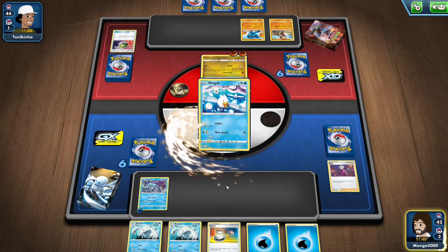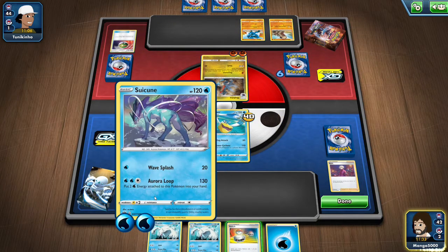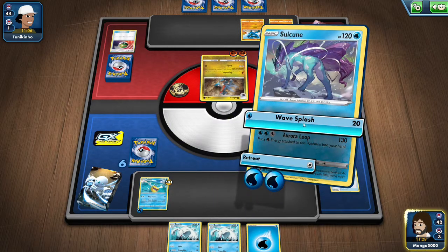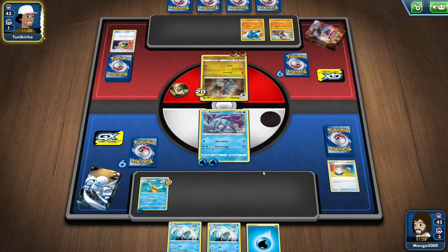Little does he know, I do have Pelipper here, so I'm going to throw Pelipper on there. I'm going to attach an energy — oh, I should not have done that. Here's what I'll do, I'll use Switch instead. I'll put Suicune in there, and we'll have Suicune attack. Since I put energy on Suicune, I meant to put it on Pelipper.